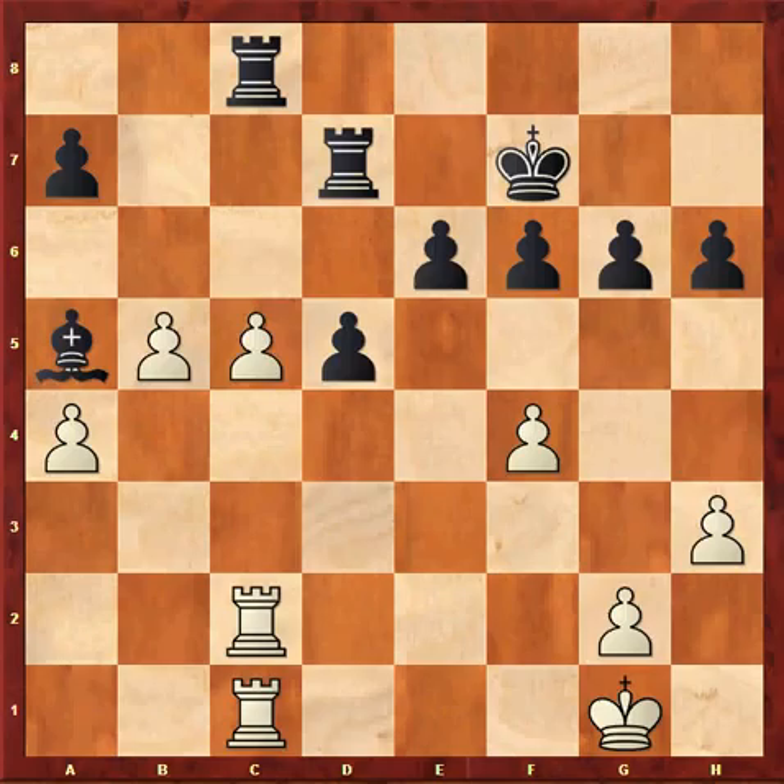Rdc1, Rd7, c6 — just in case I had some form of compensation on account of my passed pawns. But finally I saw that there was no hope, and after Rdc7, I resigned. Black has blockaded my pawns and will play Ke7-d6, followed by the marching of his central pawns. Thanks for watching this video.